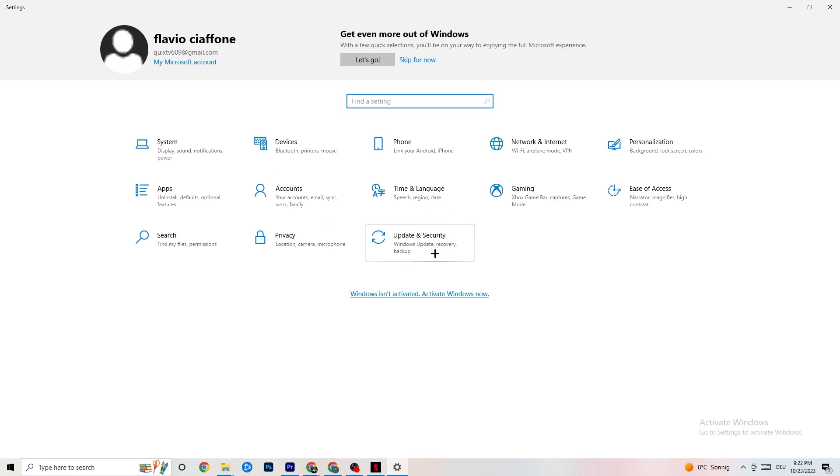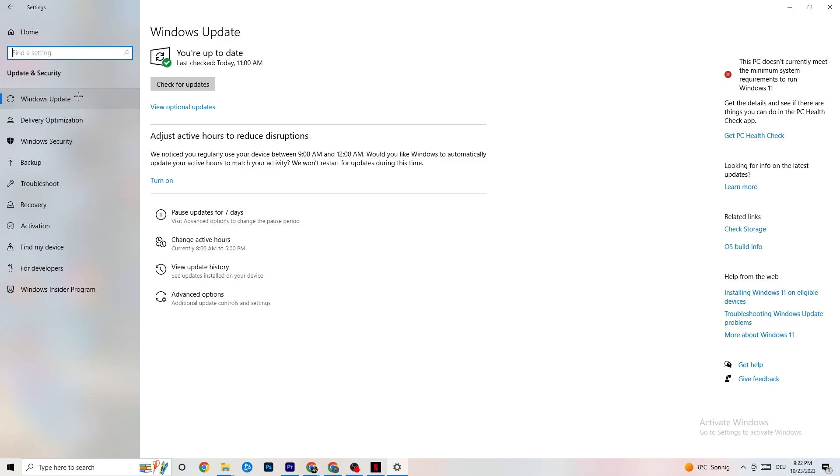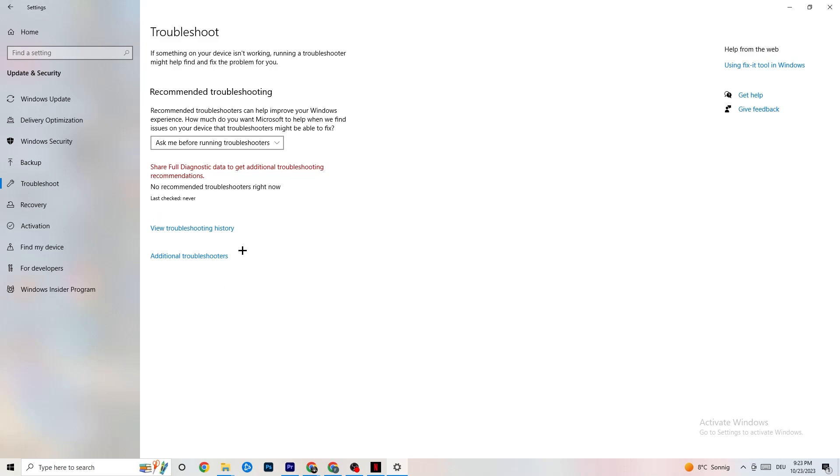The next thing I want you to do is click on Update and Security, then go to Windows Update. This may sound basic, but trust me — updating every single driver on your PC will help you a ton. Click Check for Updates and update your Windows. Some PCs don't have automated updates, so you may need to do it manually. Afterwards, click Troubleshoot, which will use your operating system to find any broken data and repair or delete it.